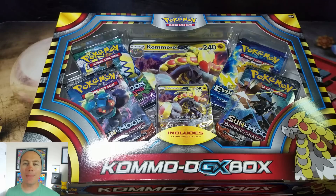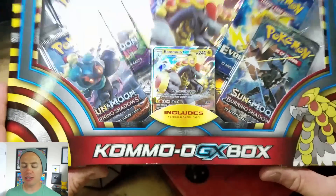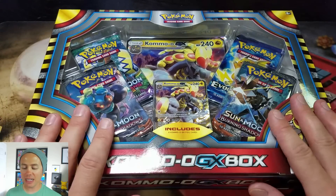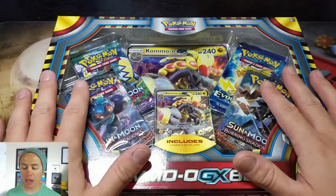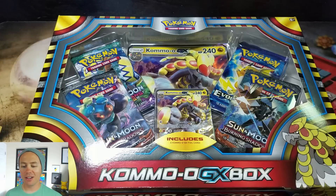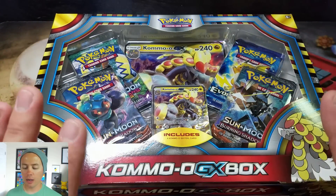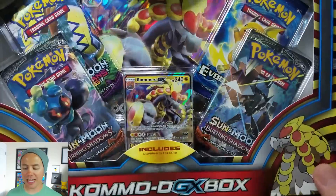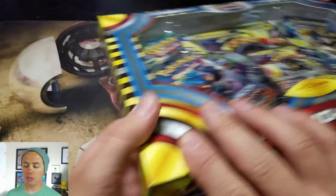What's happening guys, Pokemon Unwrapped here, welcome back. Today I'm gonna be opening up this brand new Kommo-o GX box. I was a little late getting this — I tried stopping at Target on release day but it wasn't even there. I finally found it when I picked up the Mysterious Powers tins and the Charizard GX premium collection box, so I wanted to open those first. Anyway, thanks for hanging in there and tuning in to watch me open one of these up.